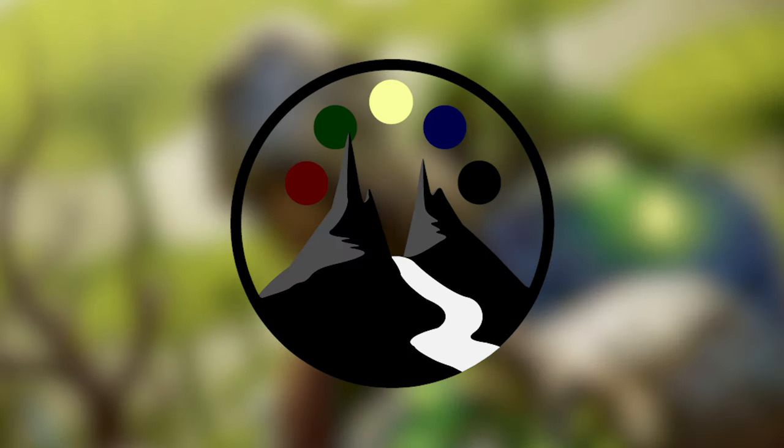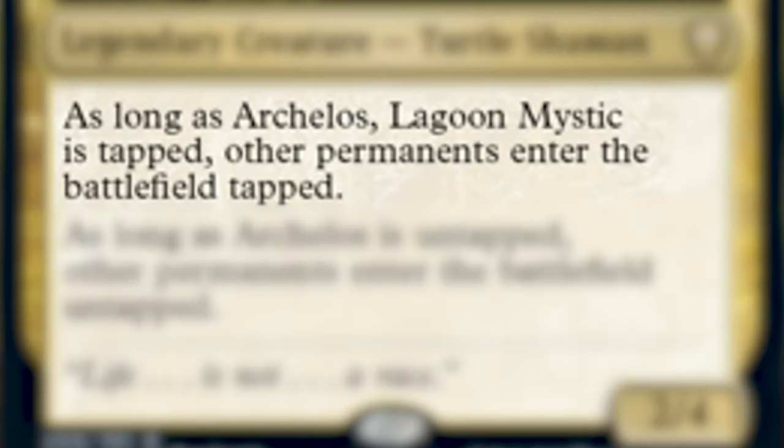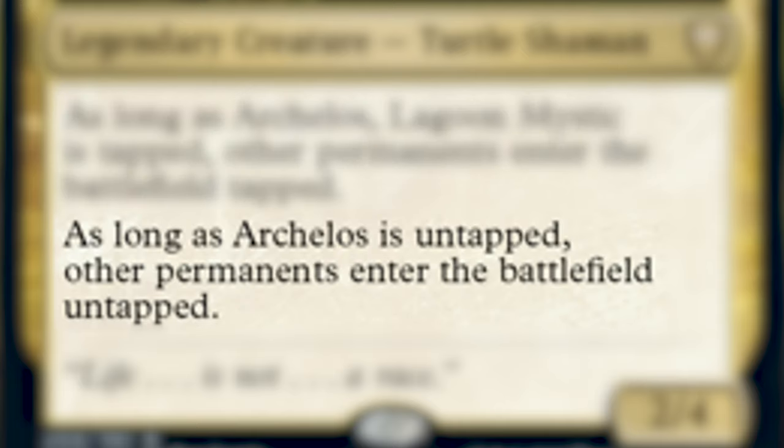Commander Legends is coming close. We're going to keep on the hype train and build another commander from Commander Legends. Today we're going to be building Arkelos Lagoon Mystic. He is one black, green, blue for a 2-4 legendary creature Turtle Shaman. He reads: as long as Arkelos Lagoon Mystic is tapped, other permanents enter the battlefield tapped. And as long as Arkelos is untapped, other permanents enter the battlefield untapped.